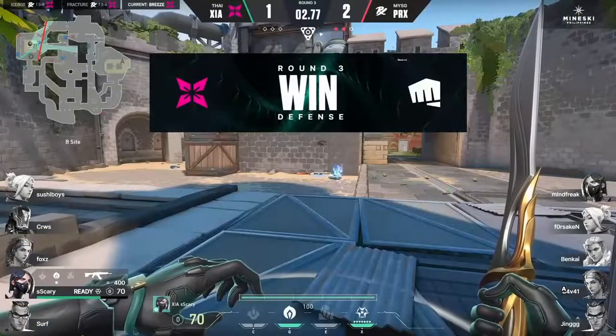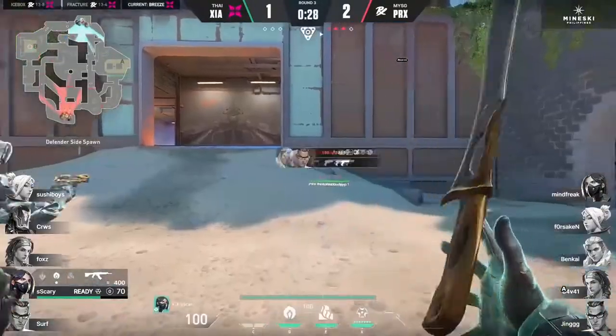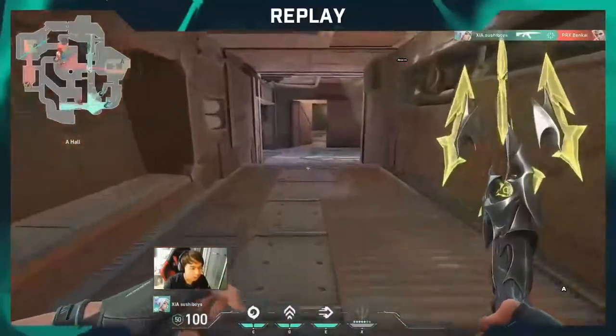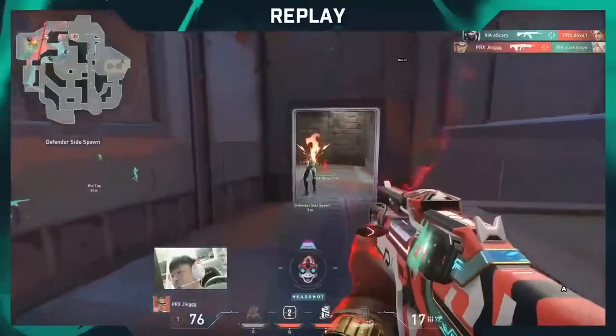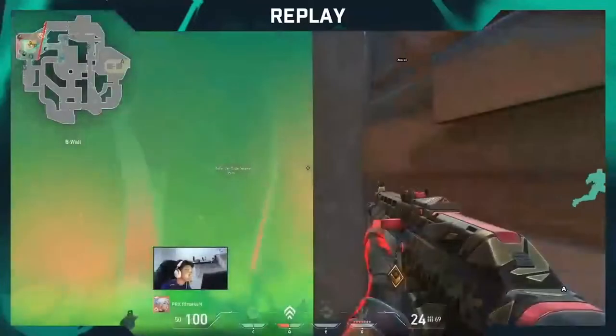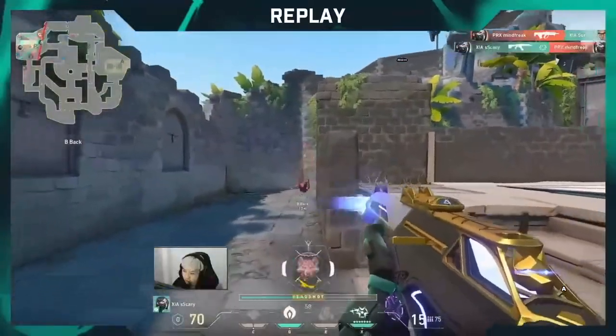The bonus round is not won by Paper Rex, but my oh my did they make it close. The hero again in the form of Scary — we saw this against Onyx with so many individual performance moments. I think that was the closing of one of those maps with a 3K from the back of the B site. We're already seeing explosive starts here — it's an important round to win from Zersha. They've just got to have a couple more of those brilliant moments.